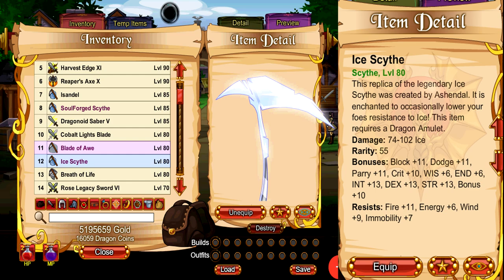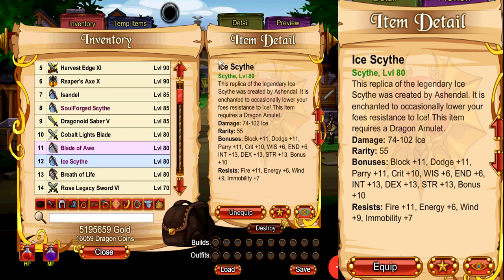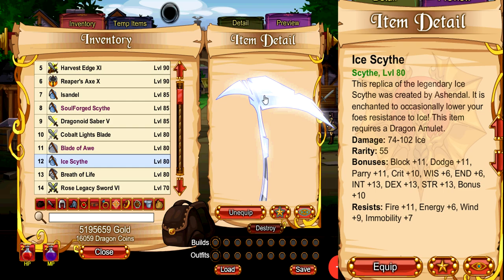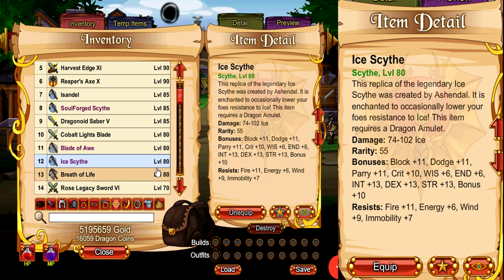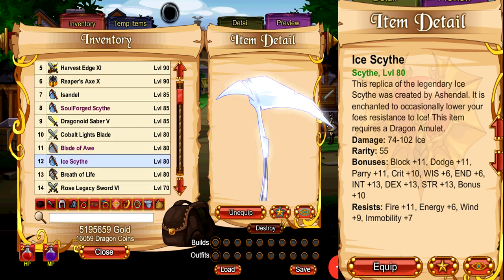The next item on the list is the Ice Scythe. This weapon is statistically weaker than the Soulforge Scythe if you're comparing stats, but we are not really using this weapon for the stats. Rather, we are using it for a slotted special, and of course this feature is only available to DA players. The reason you want to use this slotted special is because it has a 7% chance on hit to inflict minus 30 ice to your opponent for 3 turns. Most people like to pair this with the Soulforge Scythe by aligning the Soulforge Scythe to ice element and then slotting the Ice Scythe special to get a really strong ice weapon attack.